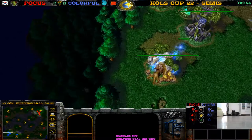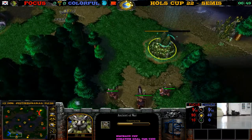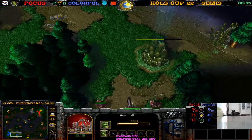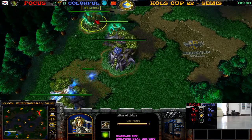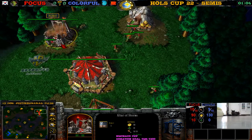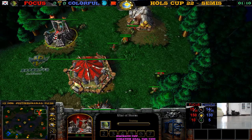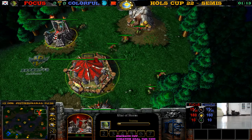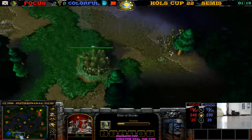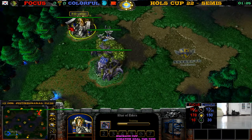Hi, it's Chaco. Focus here against Colorful. Colorful is at the bottom left in blue — he is a Night Elf building trees. On the other side we have Focus at the top right getting peons and other units. What an exciting start of the game — even the kitty thinks it's exciting, look at his face. There's a Blade Master for Focus and the Barracks is up. We have a Demon Hunter here for Colorful. What a nice start of this game.